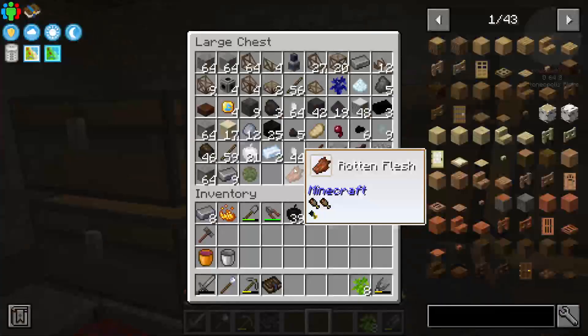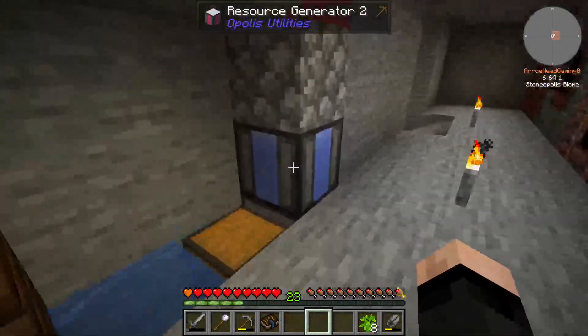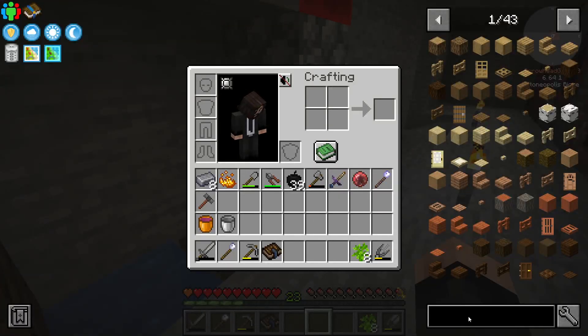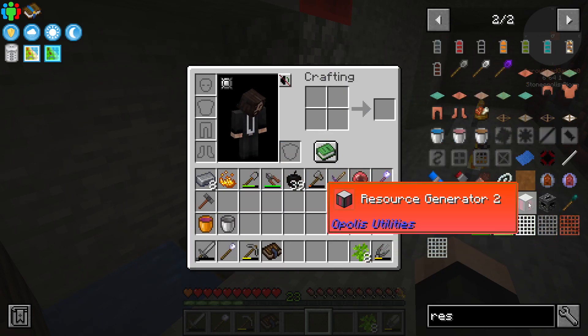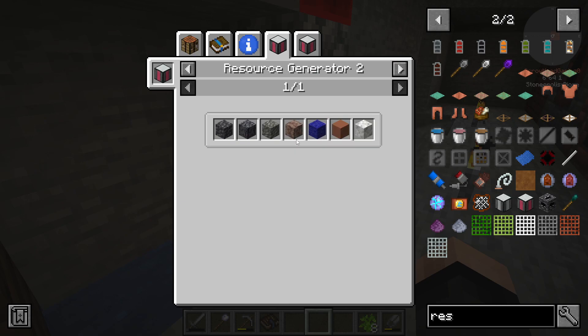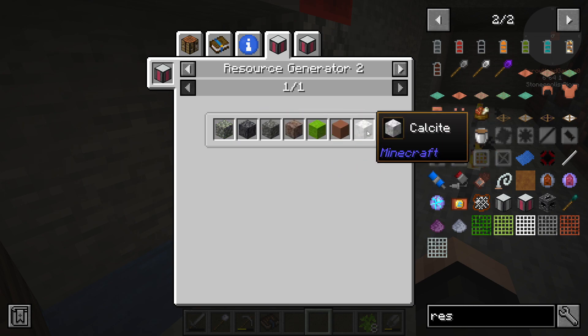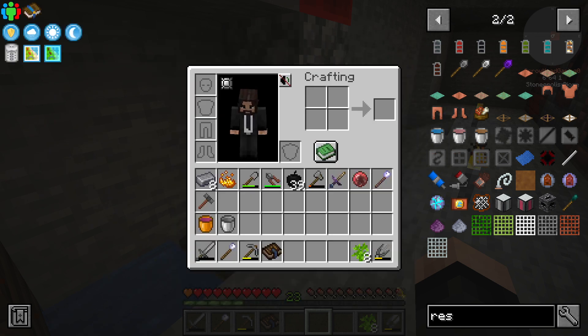I need to get some sand. Can this be used to get dirt? No, not dirt — resource generation uses... nope, not dirt. Stone, but not dirt. Okay, that's fine.